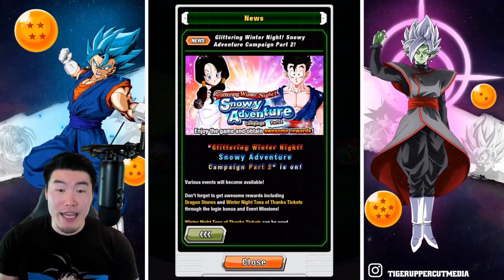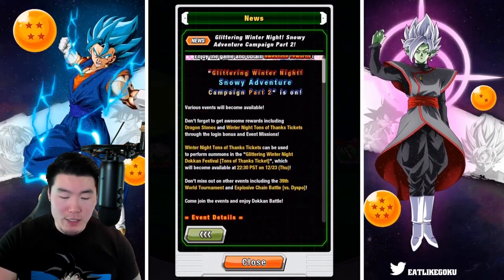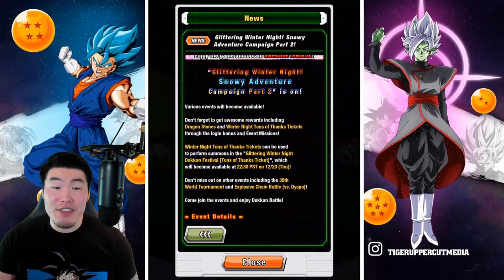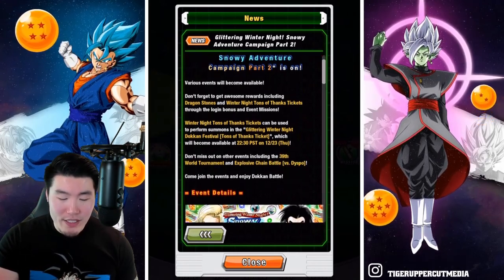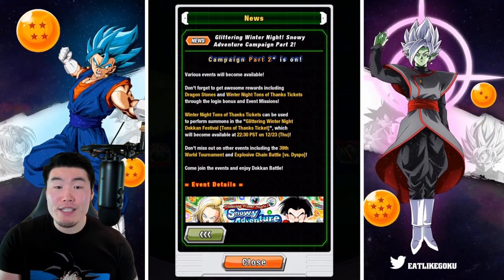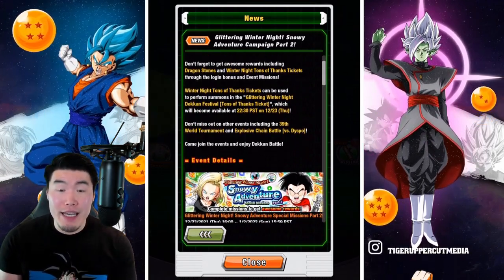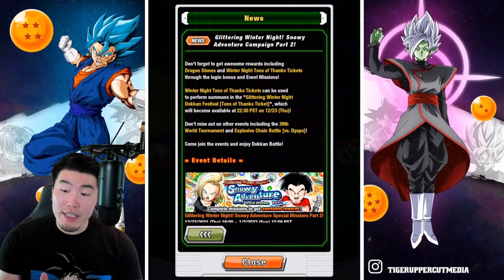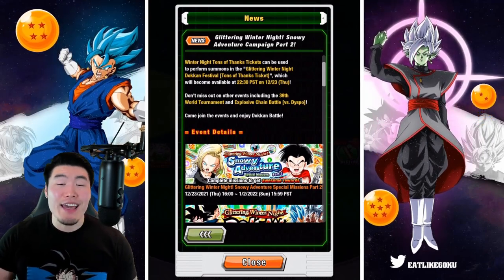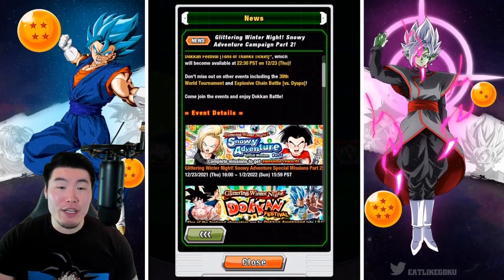It says: Glittering Winter Night Snowy Adventure Campaign Part 2 is on. Various events will become available. Don't forget to get awesome rewards including Dragonstones and Winter Night Tons of Thanks Tickets through the Login Bonus and Event Missions. Winter Night Tons of Thanks Tickets can be used to perform summons in the Glittering Winter Night Dokkan Festival, which will become available at 10:30pm Pacific Time on December 23rd. Don't miss out on other events including the 39th World Tournament and Explosive Chain Battle vs. Dyspo.